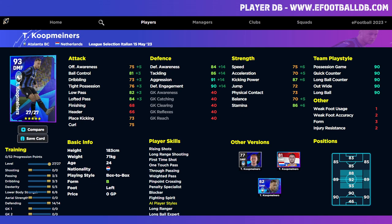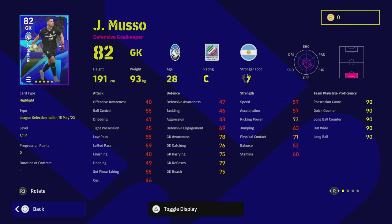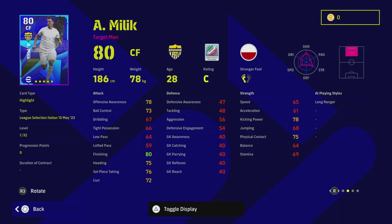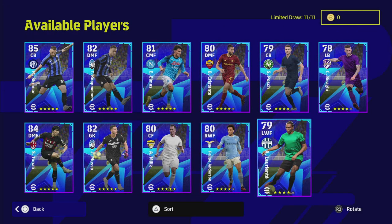We have a couple of other players I won't focus on too much, including goalkeeper Musso — he'll go to around 90 reflexes but goalkeepers are a dime a dozen. We also have Milic, a target man on standard form with a C rating. He doesn't have one touch pass to bring others into the game, and when you can get someone like Colak from the eFootball point shop for free or a cheap GP player like Unachu, I don't think Milic is worth spinning for.